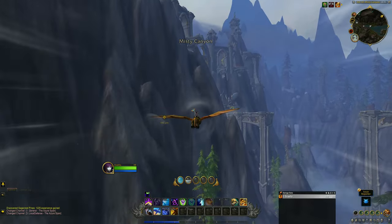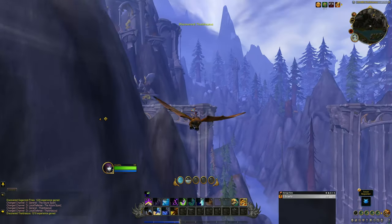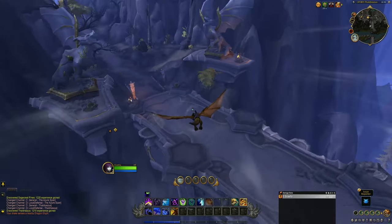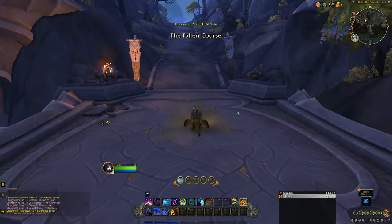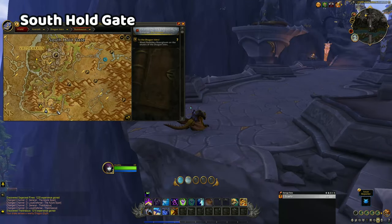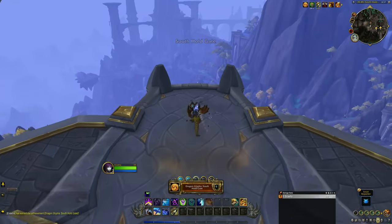Finally, we reach Thaldrassus, the final zone for dragon glyphs. If you're not already somewhere in the zone, I would recommend starting at the broken bridge that separates Thaldrassus from the Azure Span, starting with the South Hold Gate glyph, and then working your way around. The South Hold Gate glyph is up in the tower to the left of the bridge as you enter Thaldrassus. You should need roughly two or three Skyward Ascents to get yourself up there.